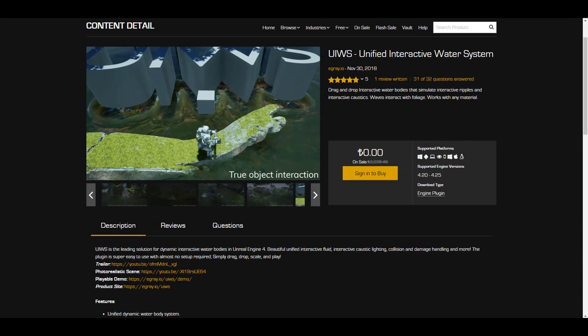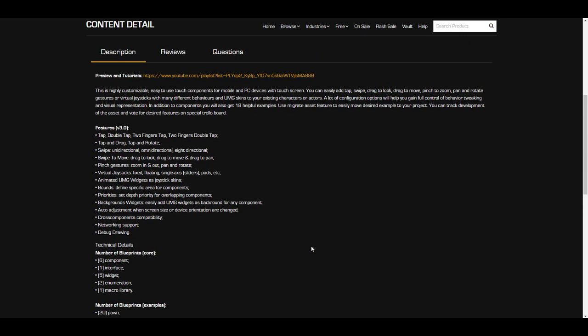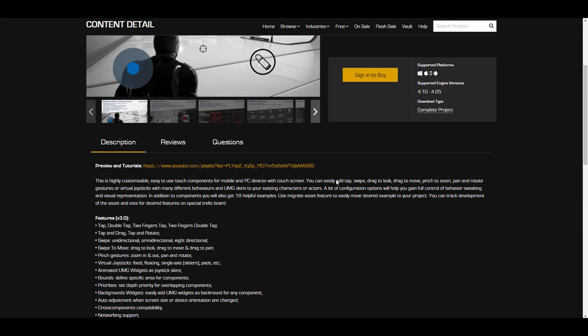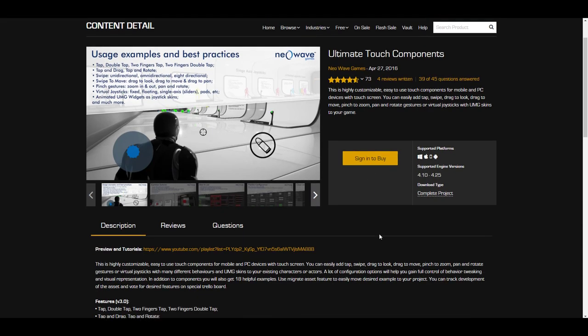The guys at Neo Wave Games are doing something pretty nice for mobile game developers. If you're creating games for touchscreen devices and tablets, you'll find this useful. You can set up tap, drag-and-drop, two-finger and three-finger gestures, double-tap gestures, pinch-and-zoom, and more. There are about 18 different sample examples that can walk you through every touch interaction you might want to implement.